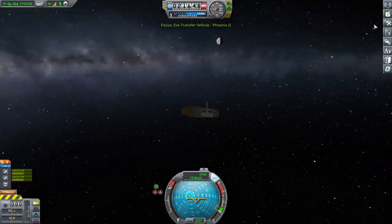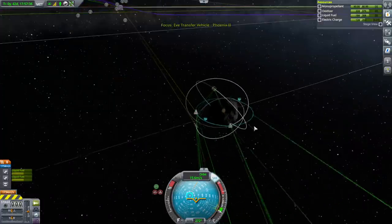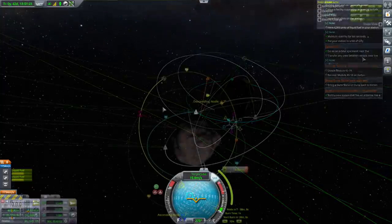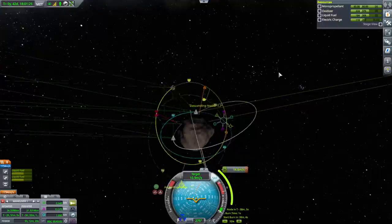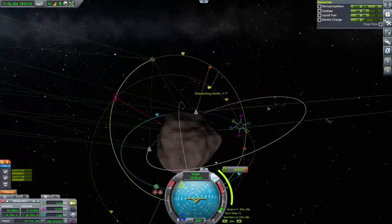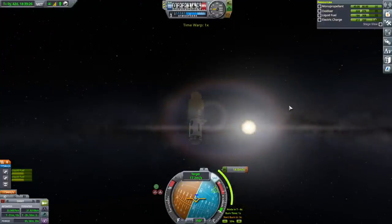Let's get people over to the Eve station and see what we can do from there. We have this Eve transfer vehicle - currently a Gili transfer vehicle - and we need to grab the tourists and another pilot. We've got a separation of 1.3 kilometers. I've made this adjustment here, mostly correcting the inclination.